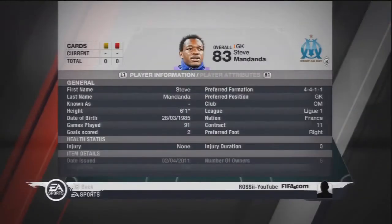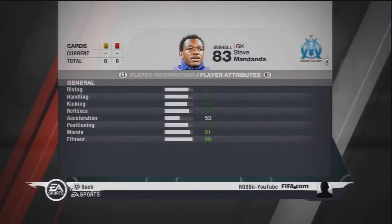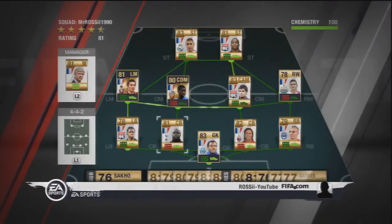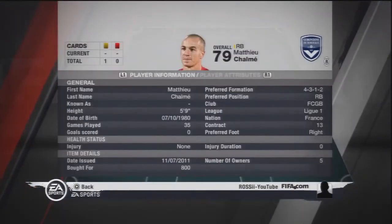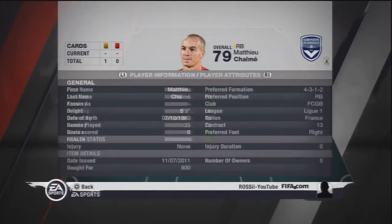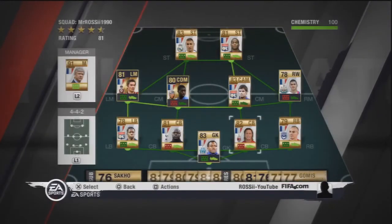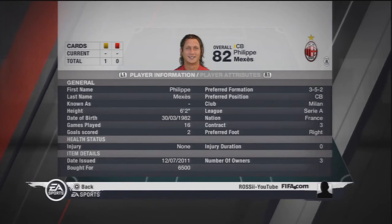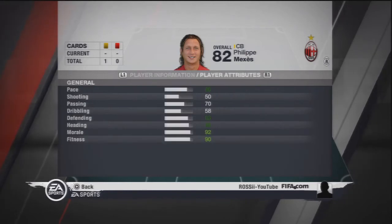So in goal we had Mandanda of course, picked him up for 700 coins — it was a bargain buy back when I bought him. He was the goalkeeper. At right mid we had Kelmay or whatever that is, 800 coins — decent stats, good overall player. Now Mexis cost me a lot more — 6500 — he was newly transferred to Milan when I bought him, so he was going for a little bit more.